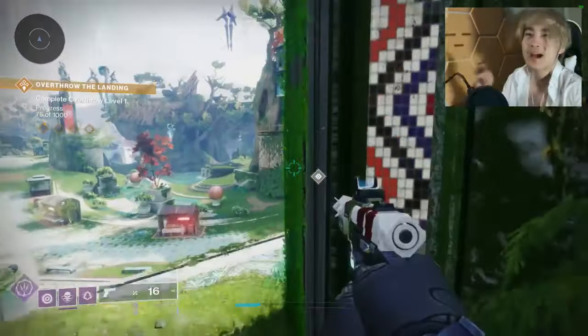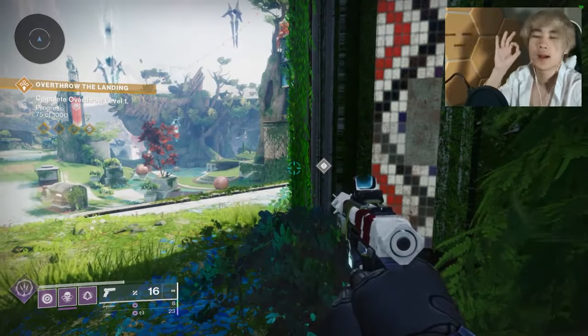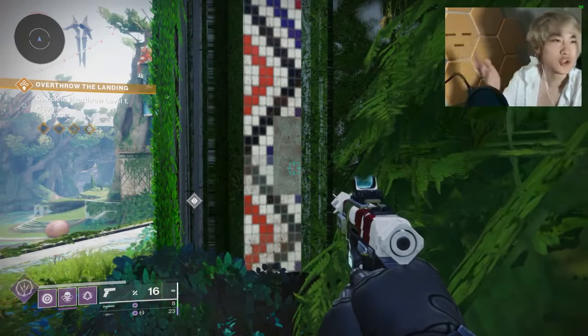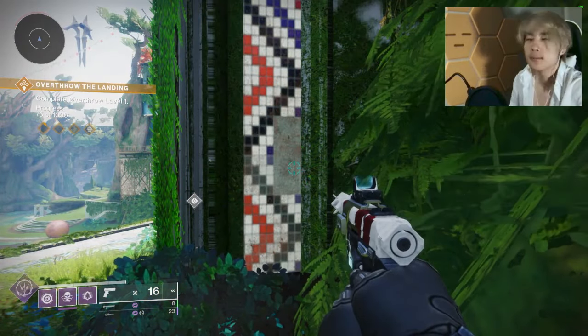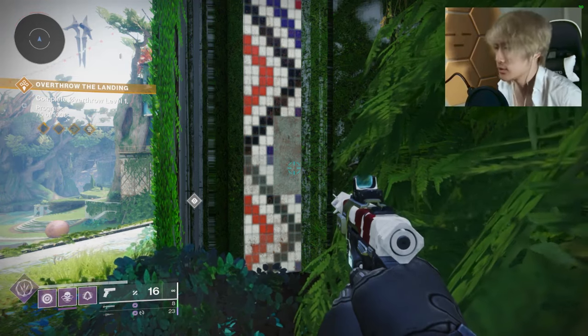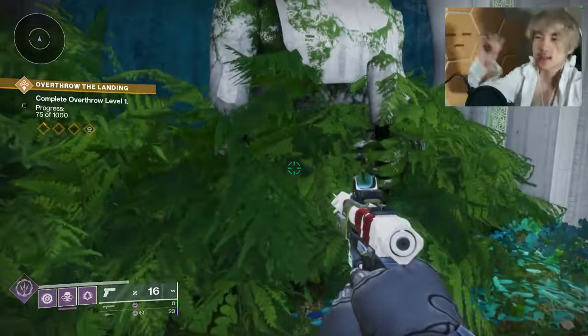Once everything's done, go to the map and redrop to the landing. One full circular run takes around five minutes. The math works out to roughly one exotic drop every 20 minutes at that 2% drop rate. Of course it's RNG, but the longer you do this the more the results line up with the statistics — kind of like how casinos work.